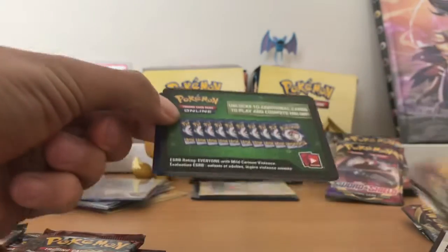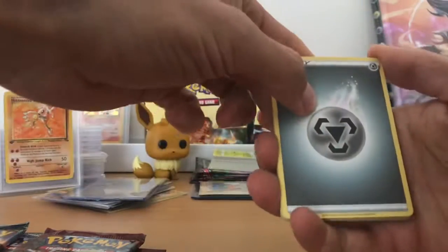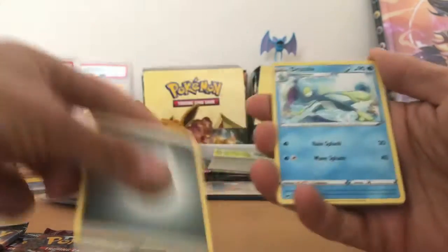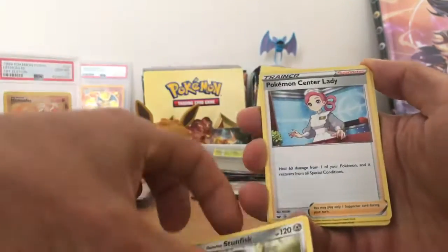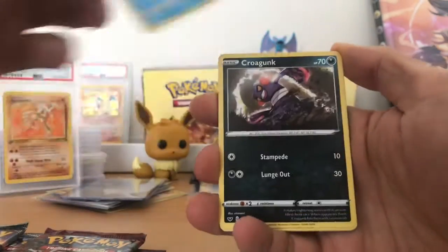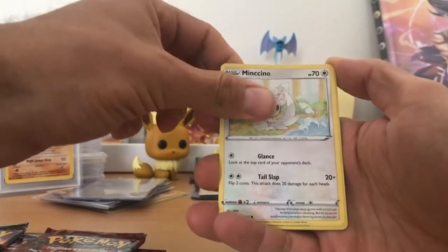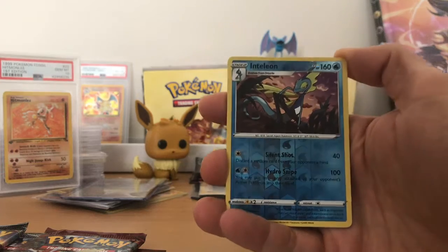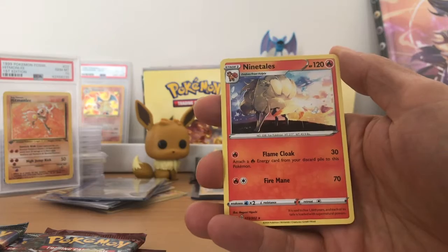These ones are opening nice for me today. Code — 1, 2, 3, 4. Steel Energy, Drizzile, Galarian Stunfisk, Pokemon Senna Lady, Wooloo, Shielder, Krogunk, Silly Cobra, Mincino. Reverse Holo Inteleon. And Renard Tales.